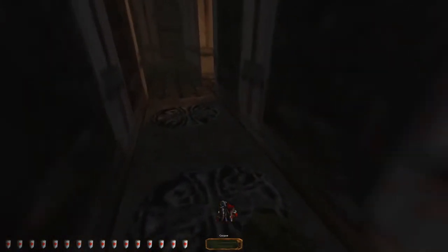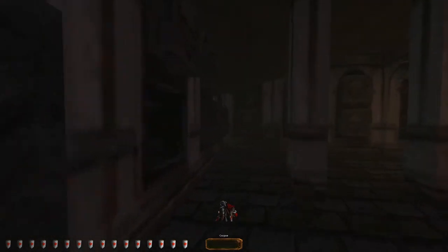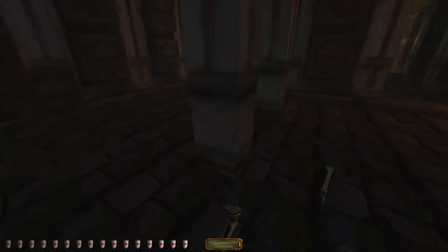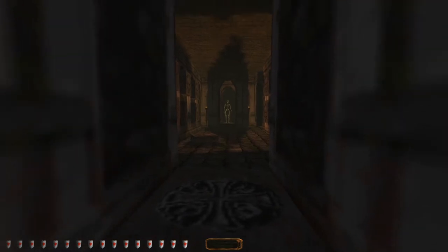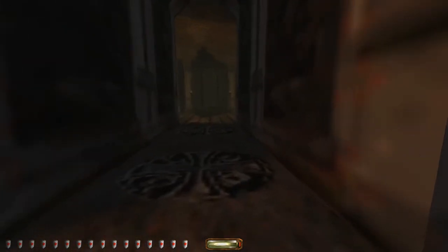I'm gonna get tired of fighting. We wake another one up — whoops. I wonder if I can throw him somewhere that he can't reach me — that would be very funny. It seems not to be the case. Alright, well, he's broken. Which way is he facing? There's his zombie friend. So they're all guarding these passages. Alright, I opened up this passage — let's go this way, quietly.